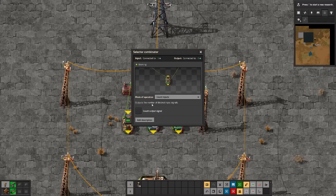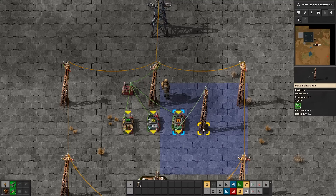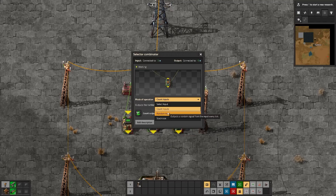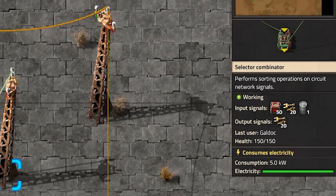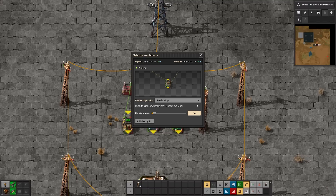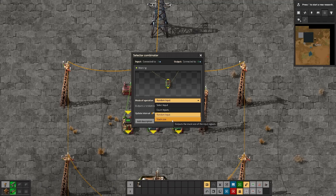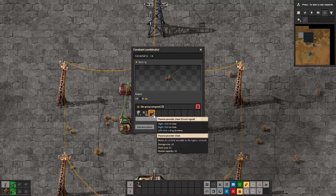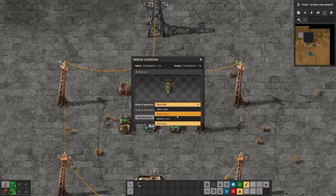You've also got 'count inputs' - this will output the number of distinct input signals it has, so with three signals the output would be three. 'Random input' will literally output a random signal from the input every tick, or whatever update interval you set. There are 60 ticks in one second, and that is a fixed value the game never changes. Lastly, there's 'stack size' - if I'm giving signals of one barrel, 20 inserters, and 50 provider chests, the output shows 50 inserters, 50 chests, and 10 barrels, because those are the stack sizes of the items. If you're playing with Space Age installed, you'll see additional options like quality or rocket size.